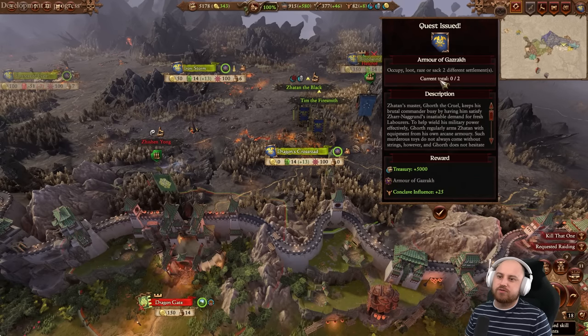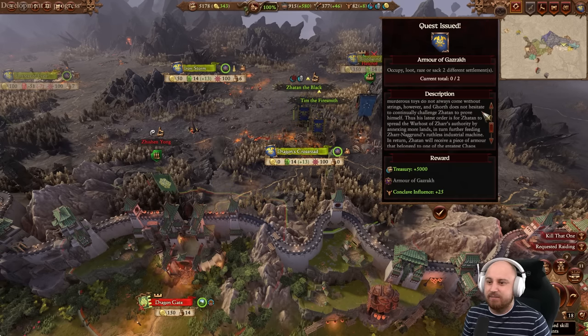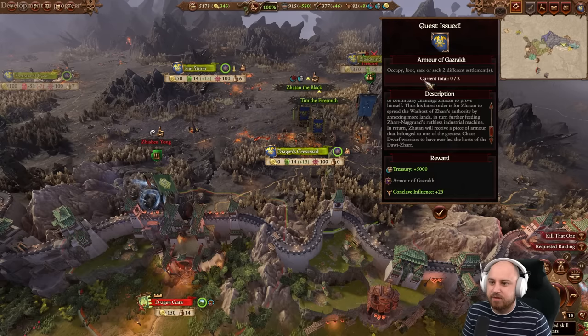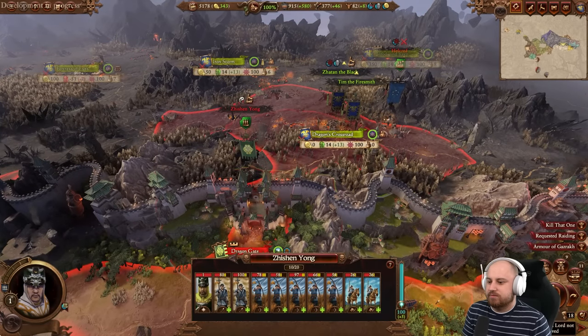Quest issued: occupy, loot, raze or sack two different settlements. Zatan's master Groth the Cruel keeps his commander busy satisfying Zarnagrar's insatiable demand for fresh labourers. Groth arms Zatan from his arcane armory - in return, Zatan will receive a piece of armor from one of the greatest Chaos Dwarves to lead the host of the Dawi Zharr: the Armor of Gazrach. We get some conclave influence too - we just need to take two settlements, easily done.